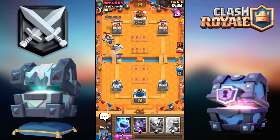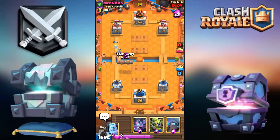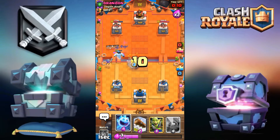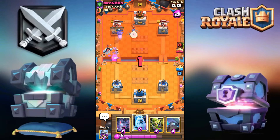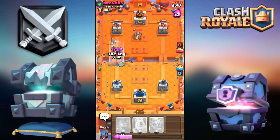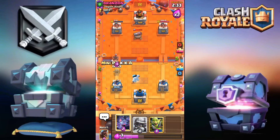Going for the hog up top. A cannon goes down, so I'll place the musketeer. The hog didn't get a shot unfortunately, no problem. Go for the bats, ice spirit, another musketeer — then hog and ice spirit with a log as well. The hog got one shot. Now going for mini pekka preemptively and the musketeer — I must not allow him to breathe, constantly applying pressure. That's a big misplay on his part, and a musketeer misconnection as well — he's definitely not playing this well.